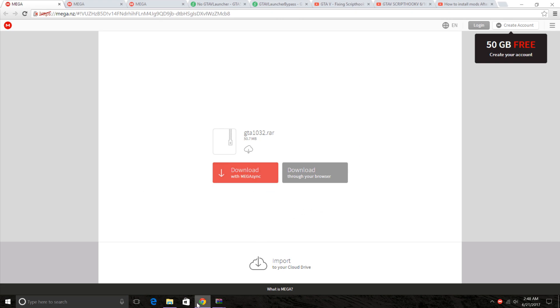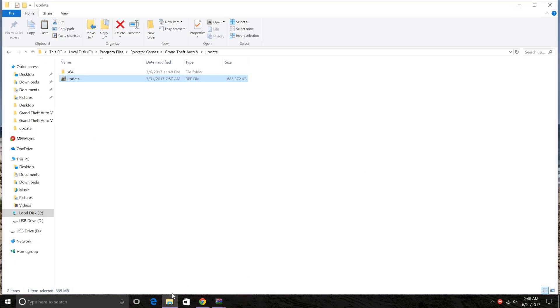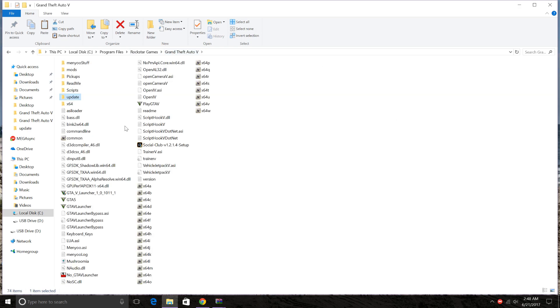First, download the files needed. If you already got that done, open up your GTA V main directory. Now you want to back up your game. Select your update folder, then select GTA 5, GTA V launcher, mvpmapi.core.164.dll, and also select Play GTA 5 and version.